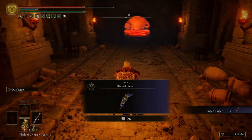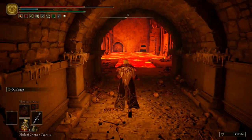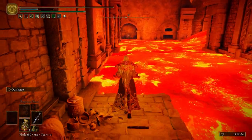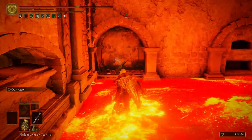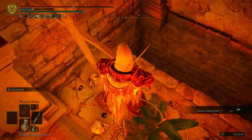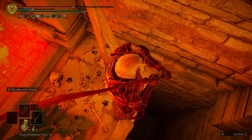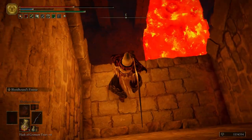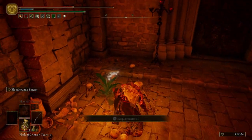Grab the Ring Finger — that is a really interesting weapon. It's essentially one of those weird, creepy hand fingers, and you can use it in a variety of different ways and mess people up with it. Let's go ahead and put our Bloodhound's Fang back on, and then just down here we're going to drop to this ledge. I have never tried to drop all the way down, but I don't recommend it — seems like it would kill you.